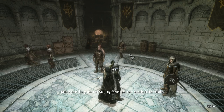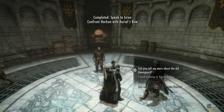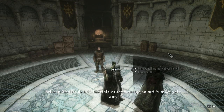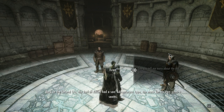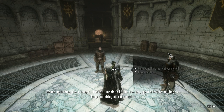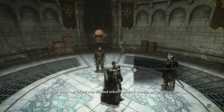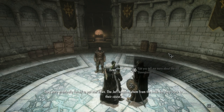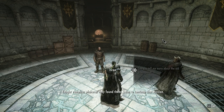'Gather your things and rest well, my friend. We meet outside Castle Volkihar.' Can you tell me more about the old Dawnguard? 'Back in the second era, the Jarl of Riften had a son — adventurous type, too much for his own good. Wound up turning into a vampire. The Jarl, unable to kill his own son, spent a fortune building this keep and hiring men to guard it. Their job was to keep the Jarl's son contained. They took it seriously, served honorably, were eventually forced to put him down.'